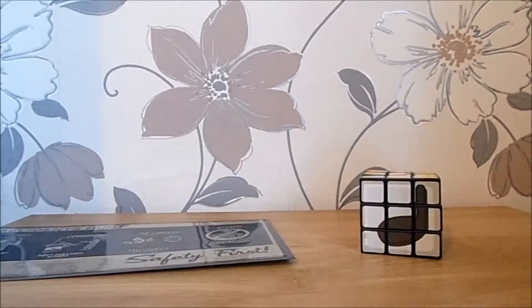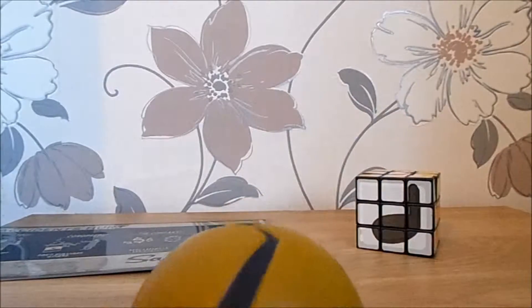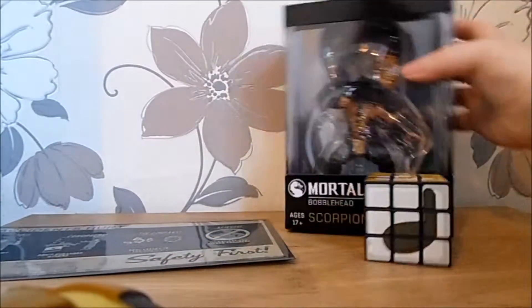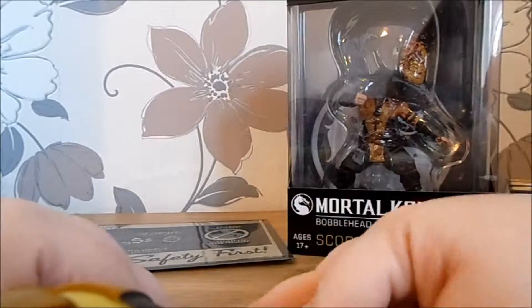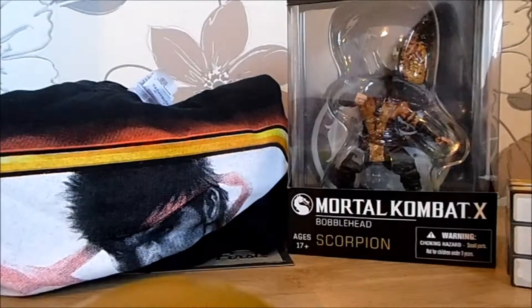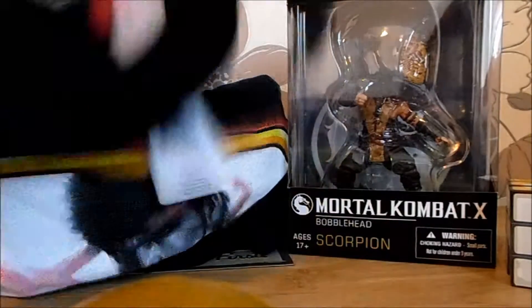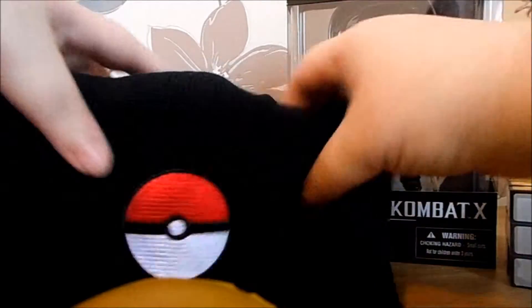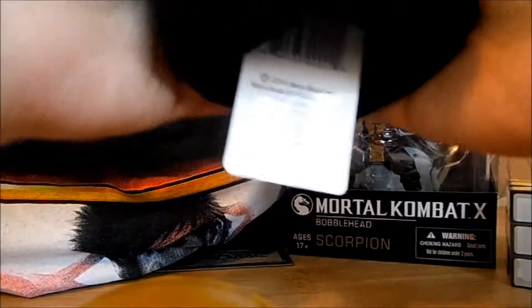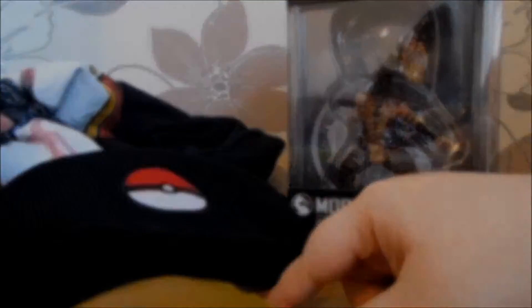I would have preferred a Portal t-shirt though. So to summarise: we've got the Portal sign, the cheap and nasty puzzle cube, the Metroid stress ball, the very high quality Mortal Kombat bobblehead, the lovely Street Fighter t-shirt, and the absolutely pathetic Pokemon woolly hat. That is January's Arcade Block — I will see you in February.